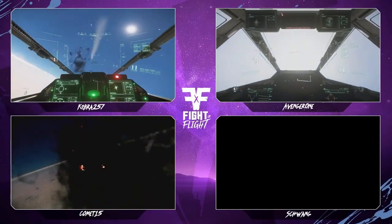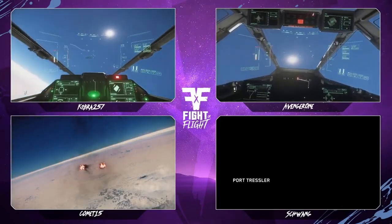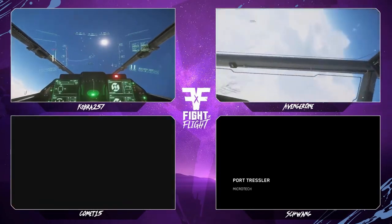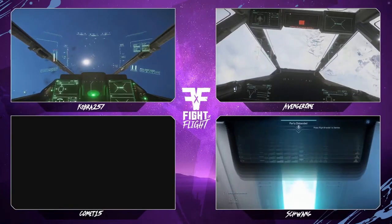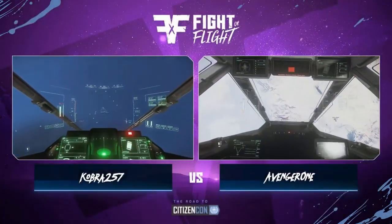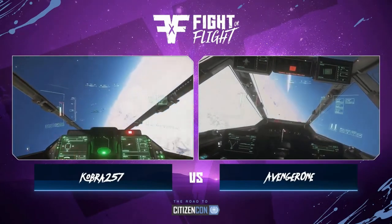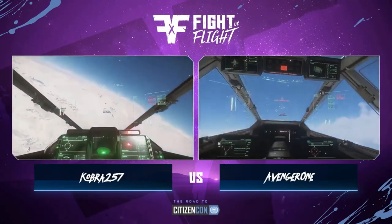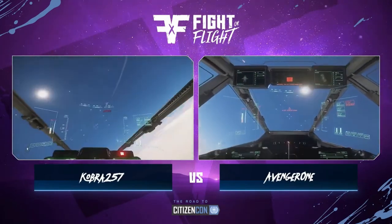Comet goes down — Arrow versus Hornet right now, Meyer. That was godlike placement there from Schwang to Cobra. Schwang's aft side was completely exposed and they were down in moments. Now it's just Cobra versus Avenger One — an Arrow versus a Hornet. We've seen how Avenger One has gone up against an Arrow before in this same matchup.